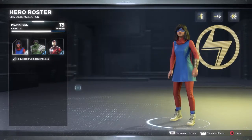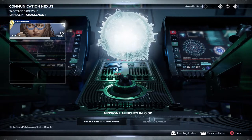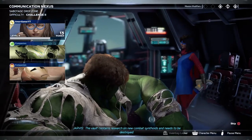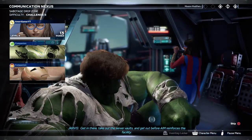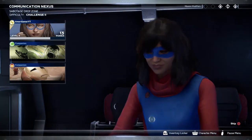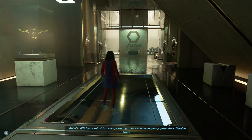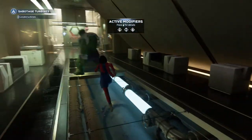Hero roster — let's request everyone we can. Launch the mission! Avengers, our agents in the field have identified the location of an AIM data vault. The vault contains research on new combat synthoids and needs to be destroyed. Get in there, take out the server vaults, and get out before AIM reinforces the facility. Sounds like a plan. She is ready to go — I love that look, she's so confident.